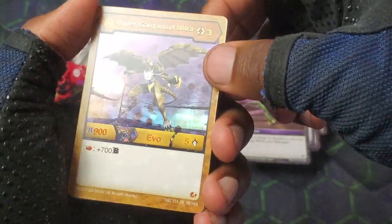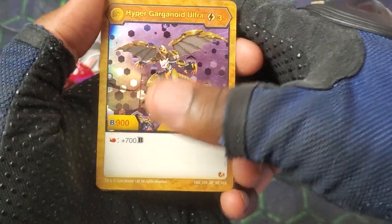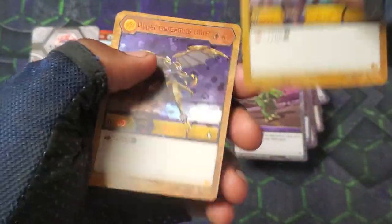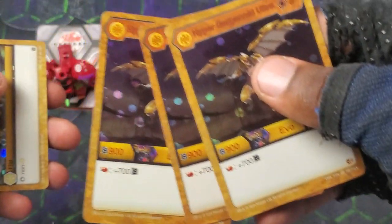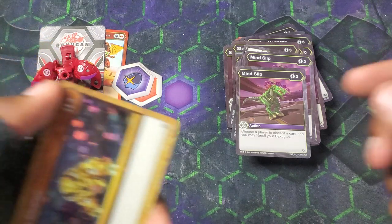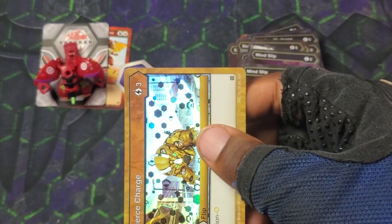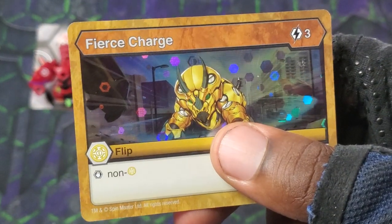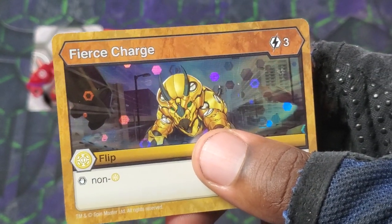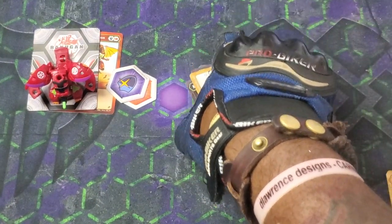Got Hyper Garganoid Ultra — three cost, 905, lands on a flame fist it gets plus 700. I actually used this in my first deck profile, the fury deck — Arless Garganoid Ultra is just so awesome. Last but not least, Fierce Charge — three cost, but it stops non-Arless Bakugan. That is everything for this mini Bakugan unboxing montage.